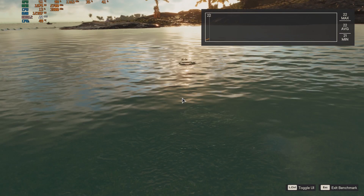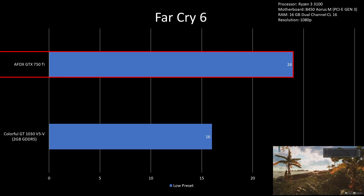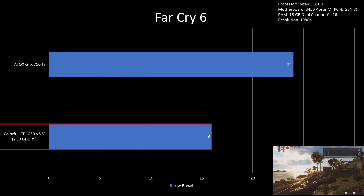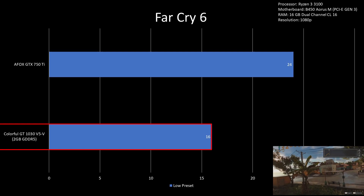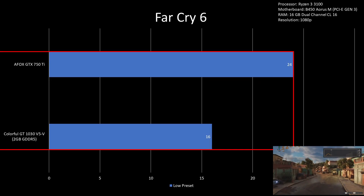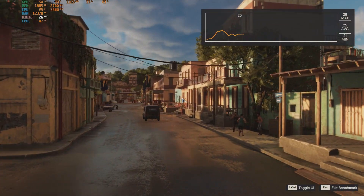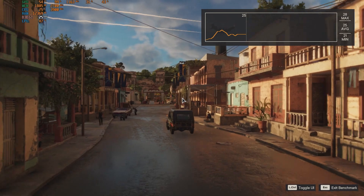For Far Cry 6 on low settings, the GTX 750 Ti had 24fps while the GT 1030 had 16fps. Although that means the GTX 750 Ti is 50% better than the GT 1030, the game is still unplayable at 1080p with the GTX 750 Ti.